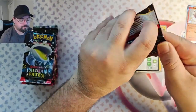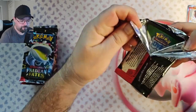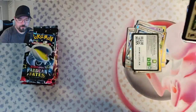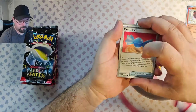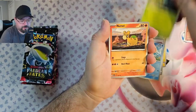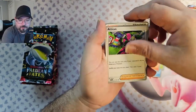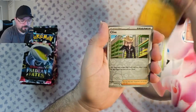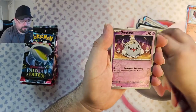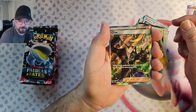Okay, pack two. We got the Rare Candy, Frigibax, Pineco, Numel, Camerupt, Atticus, Donphan, Clive Reverse, Greedyard Reverse, and we've got Clive Full Art — very nice.